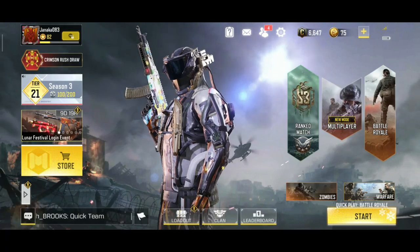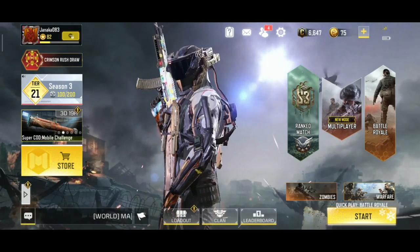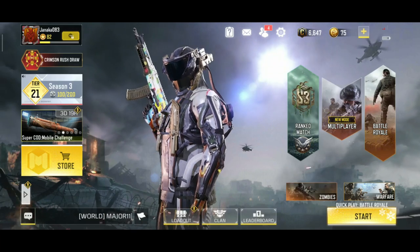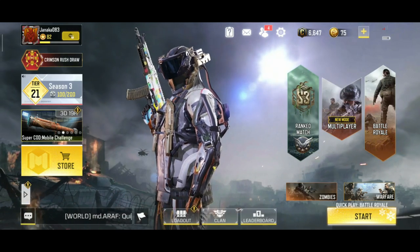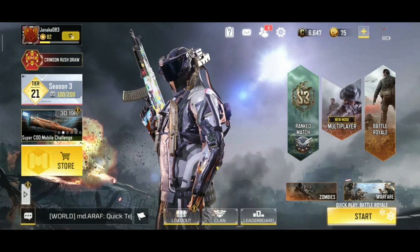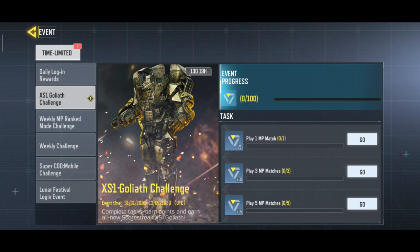Hey guys, welcome to my channel. Today a new event appeared in Season 3 called XX1 Goliath. To check that, we have to go to the event section. Let's click on the event tab — it's the fourth tab from the top. Click on that and let's click on XX1 Goliath. As you can see, this is the unstoppable Goliath.